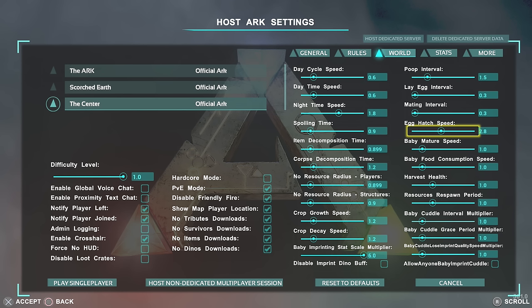Egg hatch speed: if you want eggs to hatch quickly, put this to the right; slower, pull it to the left; all the way to zero and they will not hatch. Baby mature speed: if you want your baby to grow up quickly, pull it to the right; grow slowly, pull to the left. If you have it all the way to the right you will need to imprint on it a lot sooner — imprinting is a bit complicated and I'll cover it in a separate video. Baby food consumption speed controls how quickly it eats food and consequently how quickly it grows.